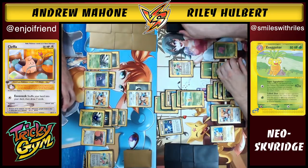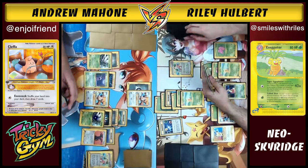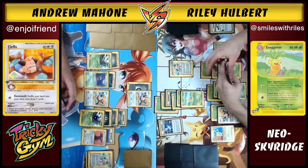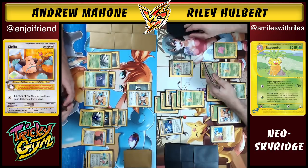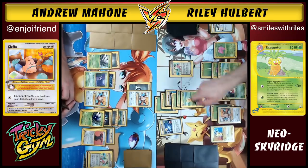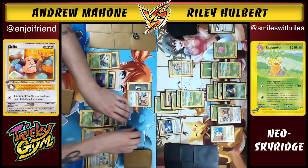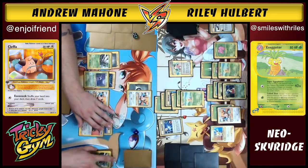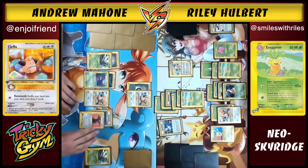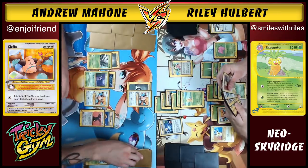Aquapolis is definitely one of the hardest sets to get a hold of. It's the last of the Wizards of the Coast era — Wizards of the Coast was starting to fade out Pokemon cards and didn't really think the game was going to last. Riley uses Called Shot to knock out Andrew's Scyther, stranding Meganium in the active. The Goldberry did not get a chance to activate because it only activates between turns — rough.